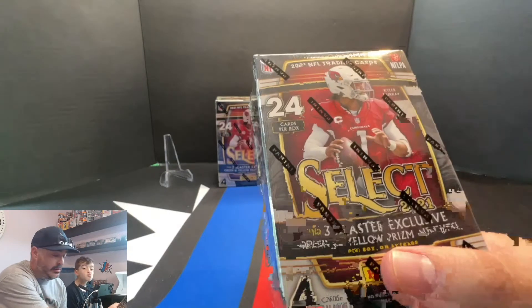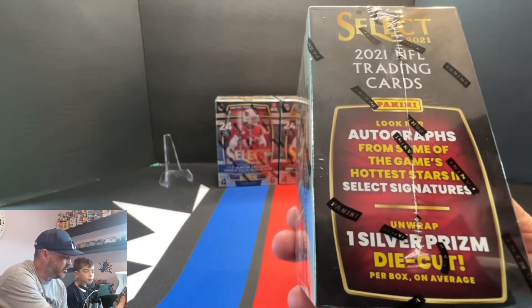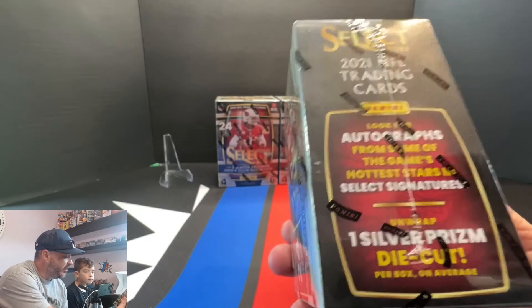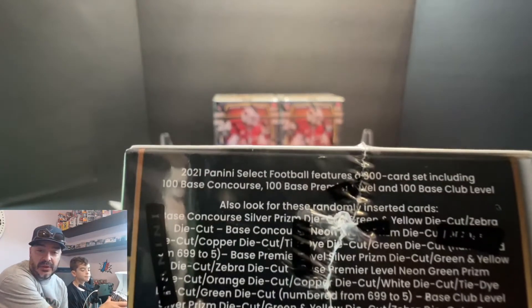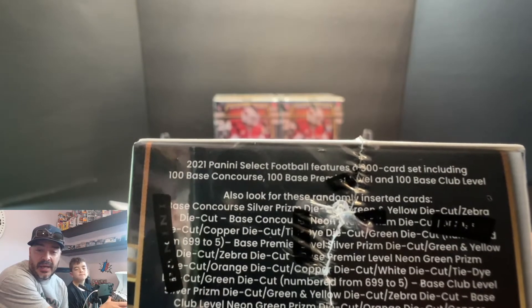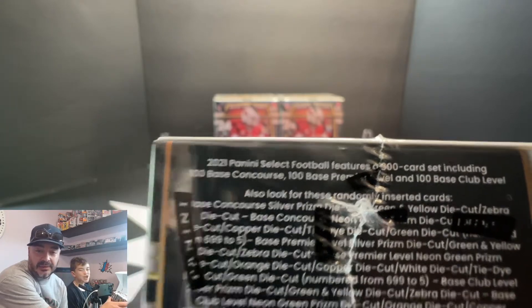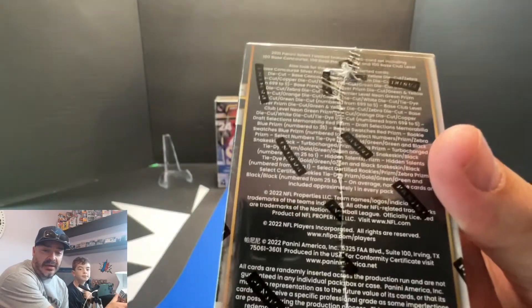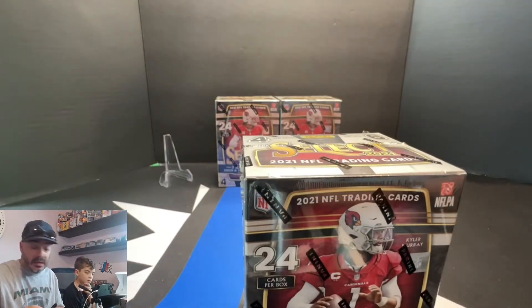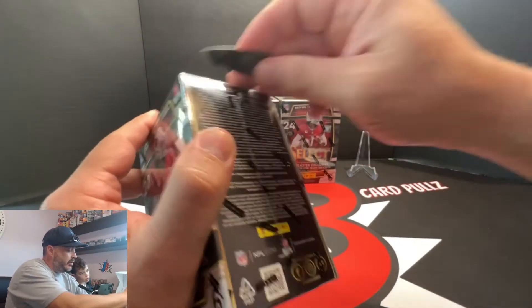We've got three blasters. These are the Target ones — you can tell by the green and yellow prism die cuts. Chance for an auto, though I haven't really seen many autos. One silver prism die cut. A little bit different than the hobby — you don't have the field levels, but you do have Concourse, Premier, and Club. Club is going to be your highest level; that's what you want to hit. You can get numbered cards, obviously get that auto, and then Zebra — I think Zebra is like the downtown of Select, so obviously we're looking for a Zebra, one of those QBs.